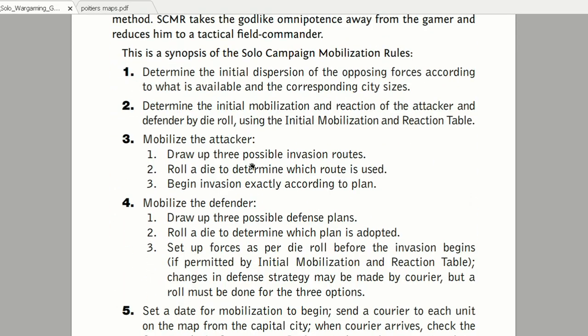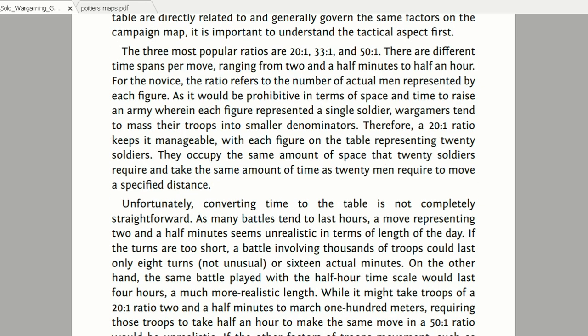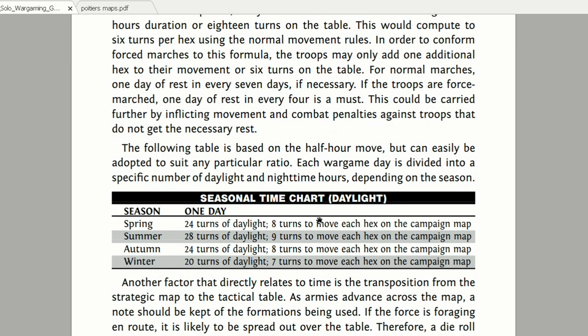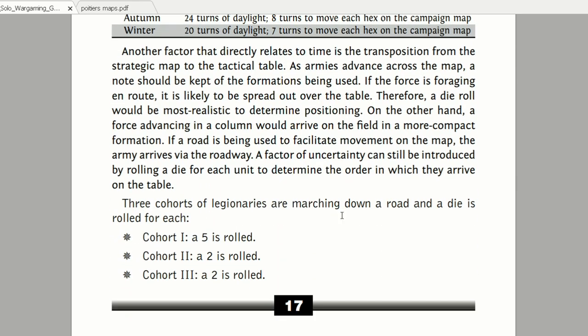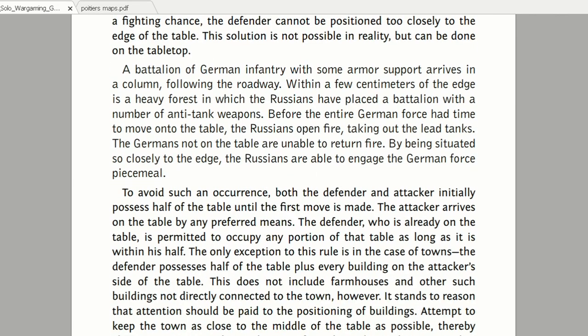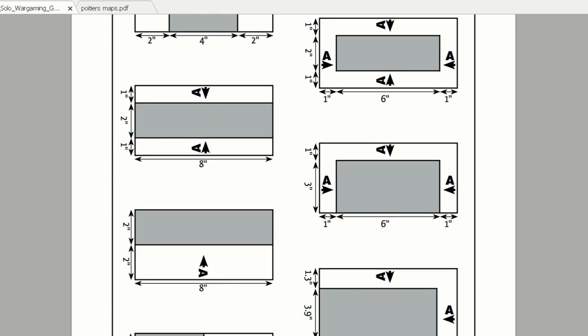Then you go into initial mobilization and reaction in more detail. There's a competency roll - it's a very interesting book that gives you a lot of ideas regarding campaign time and transportation. There's a seasonal time chart and a lot of charts you can utilize in your campaigns. It's basically written text, but you can get ideas at least from the titles.